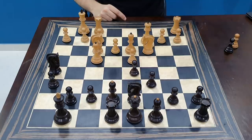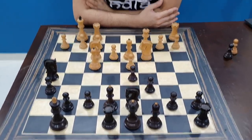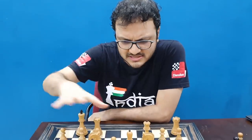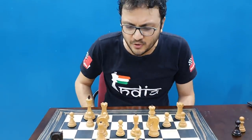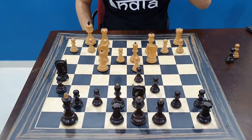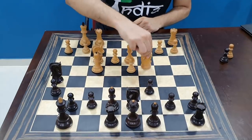Believe me, this was the position given to me by one of my first trainers, who told me, "Sagar, if you find the right move for white here, I will be super impressed with you." I started to think what's happening, what is going on. I thought very hard and maybe after an hour of thought, I found the move — knight takes d5.